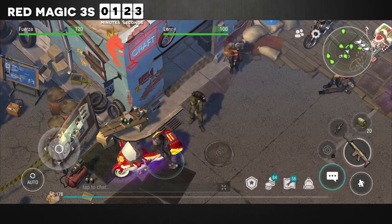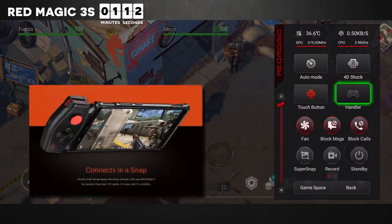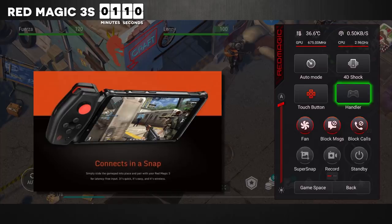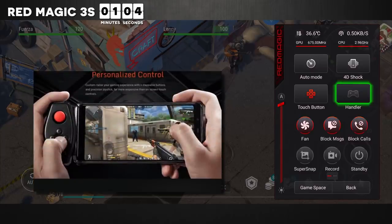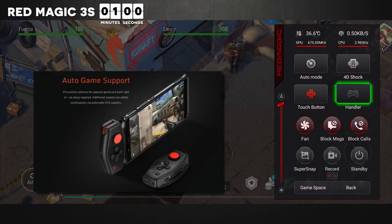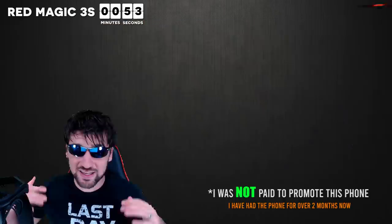But there are a lot of times I'm traveling and I don't have the Wasp 2 on me. Also, if you have the money to buy a phone but don't have the money to buy the Wasp 2, then it's really nice that it has those extra triggers. Now Red Magic does make its own joystick controller, which has just as many buttons for an even cheaper price, but it isn't quite as impressive as the Wasp 2. So if you want the best of the best, I recommend paying the extra 20 bucks for the Wasp 2. Then down here you can control your GPU fan, block messages, block calls, take screenshots, and record gameplay.